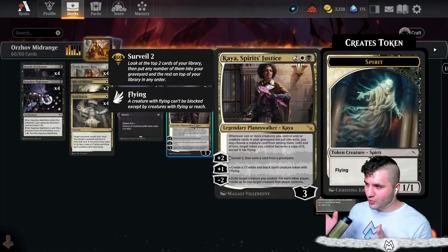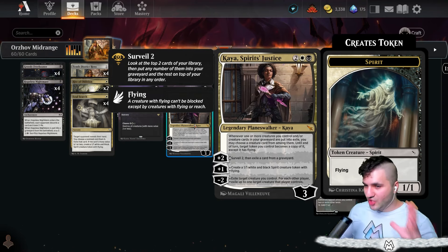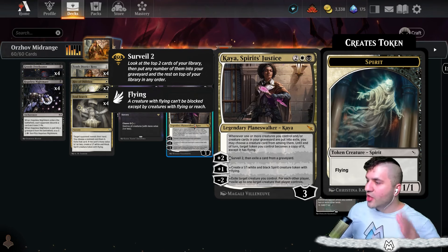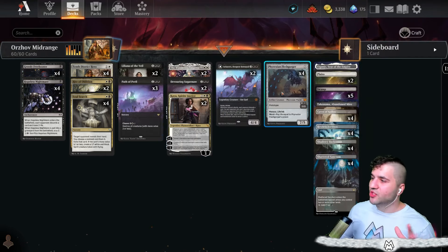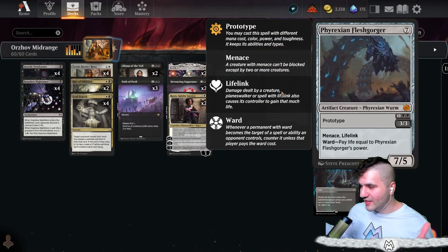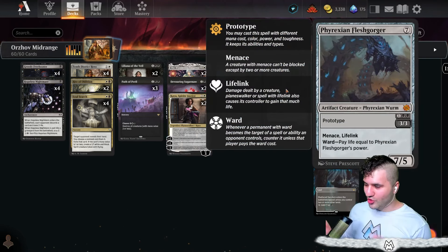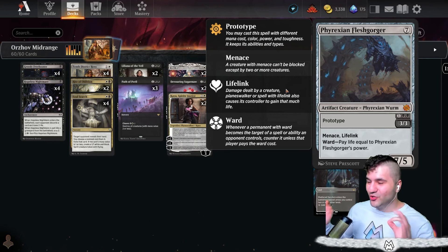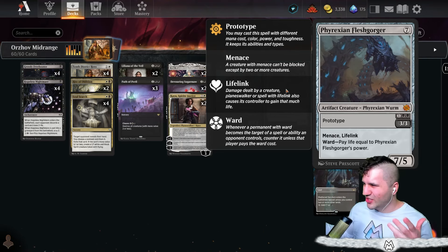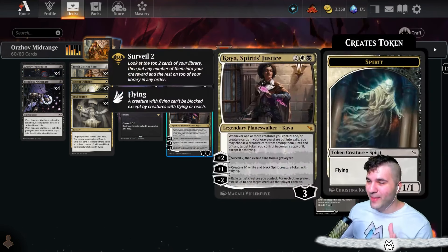Why do we have the Phyrexian Flesh Gorger? Obviously with Kaya, when you exile a card from a graveyard you can make a token — it can be a treasure token, map token, whatever kind of token you have — and make it a creature until end of turn. So the Flesh Gorger becomes a 7/5. You get to cheat it in, and it's never dead because we're a midrange deck — play it for three or reanimate it as a 7/5 lifelinker.